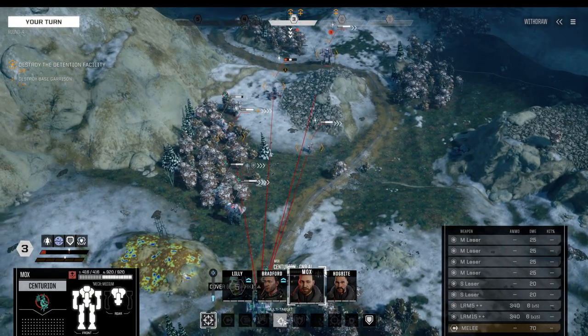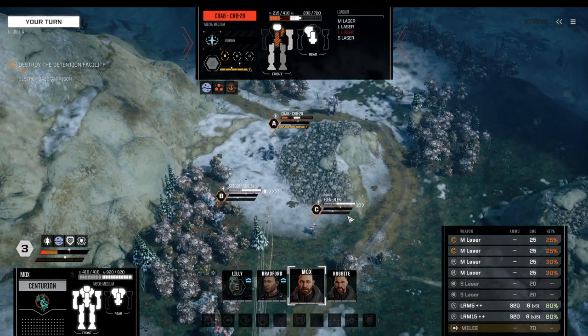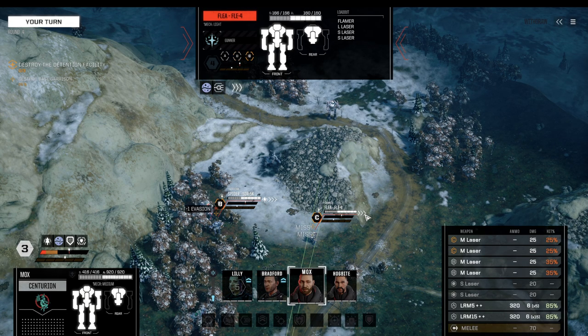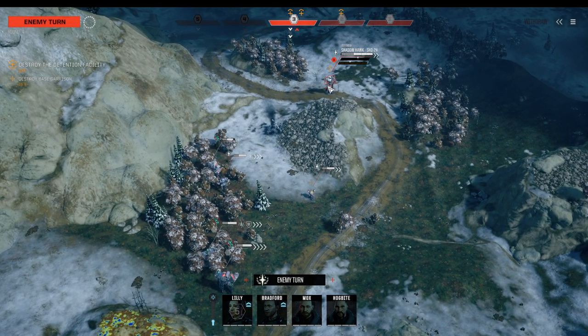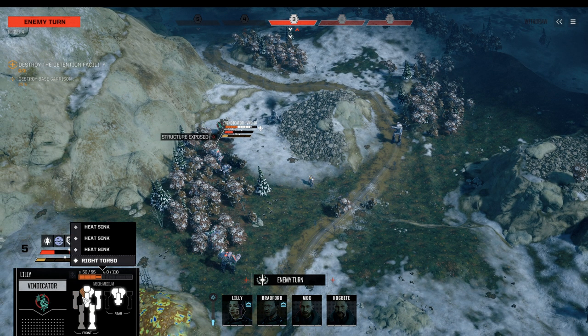Centurion multi-target: one, two, and three. Let's see how well that unfolds. The Crab is down — couldn't do much. Removing quite a few blips. I was sort of hoping we'd hit the Flea. The Shadowhawk will now potentially retaliate against the Vindicator. We need to withdraw with the Vindicator — that's a given.